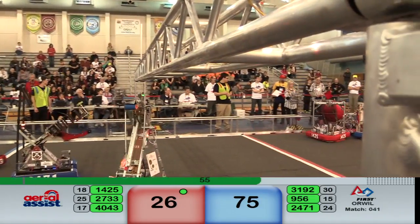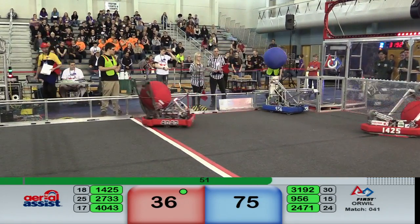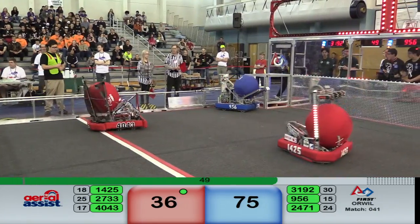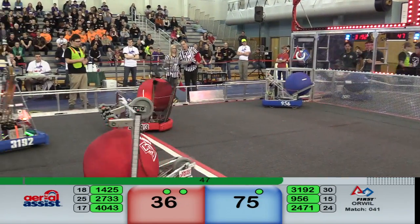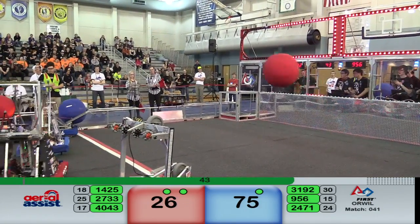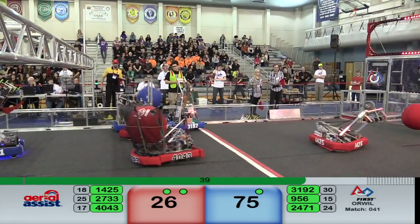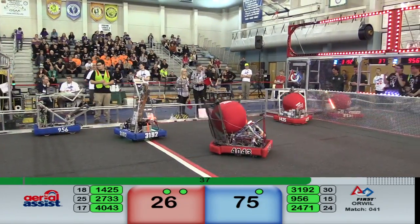Blue Alliance on their way. Human interaction time. Red ball down on the red end of the field — no movement. 14-25 trying to get a shot off, get some points on the board for the Red Alliance — it's just off. 40-43 on the move. 9-5-6 trying to pass the ball over — it's up and over.